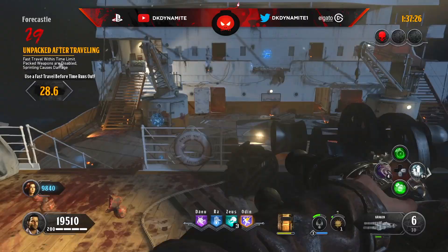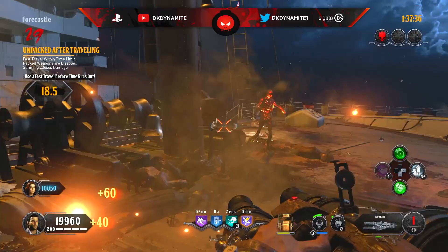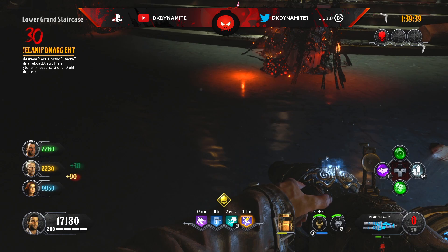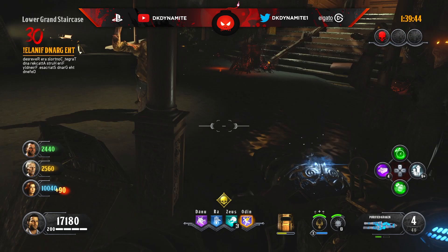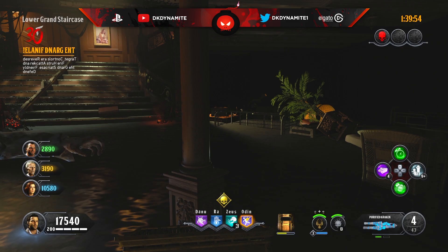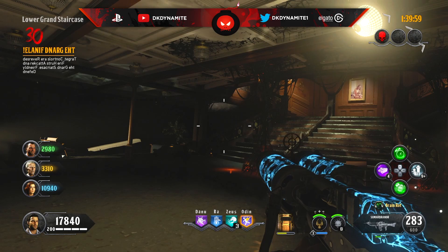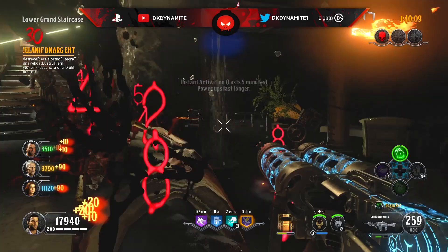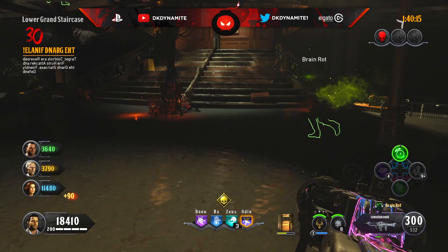For round number 30, defend the grand staircase just like in the original gauntlet, except controls are inverted and friendly fire is enabled — you could kill teammates and get a strike for it. Pray that pack-a-punch is at the bottom of the grand staircase so you can pack that non-packed weapon from round 29. This is the round to go all out — use your level three staff, Homunculi, Krakens, kill Blightfathers as fast as possible, and burn through the round. Stay in one line of sight or split two upstairs and two downstairs.